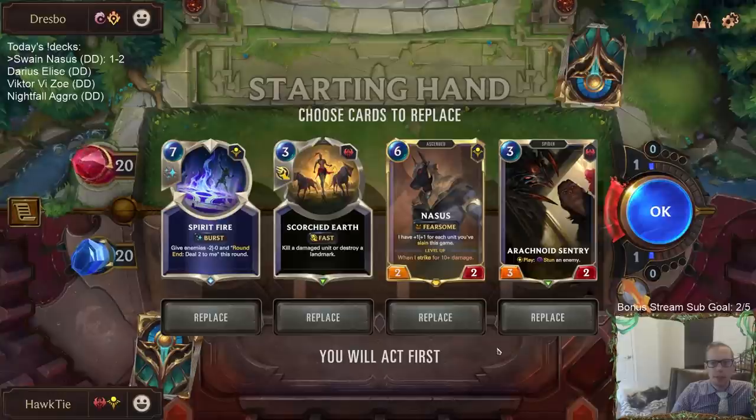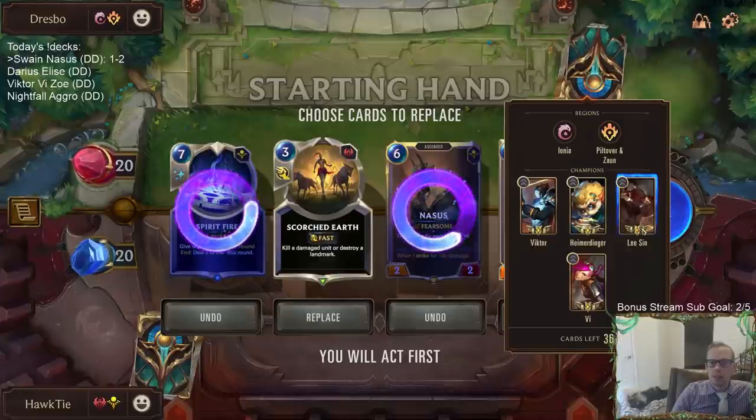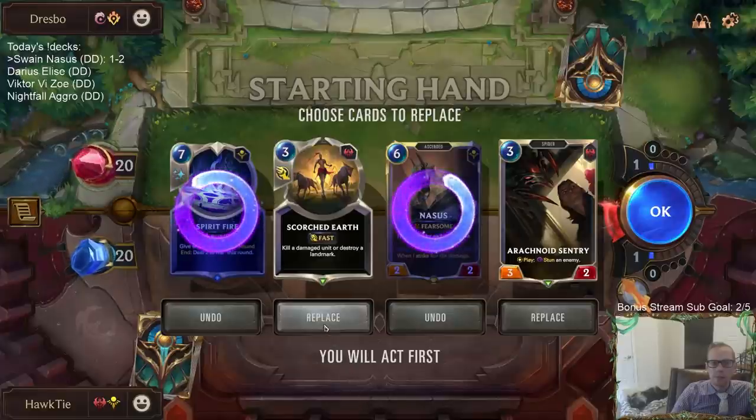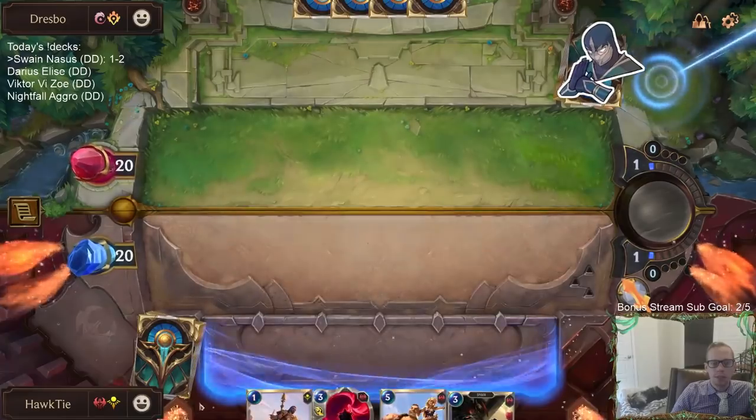I kind of think I mulligan everything but Arachnoid Sentry. Maybe I keep Scorched Earth. These things can be pretty big — Vi, Lee Sin, Victor — they can be kind of difficult to kill. We need something else to turn it on as well.